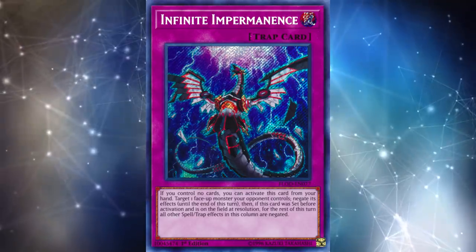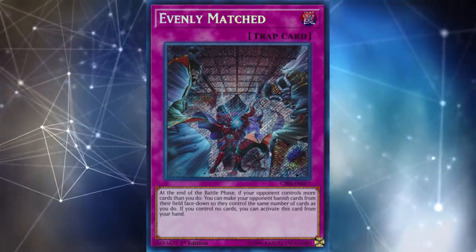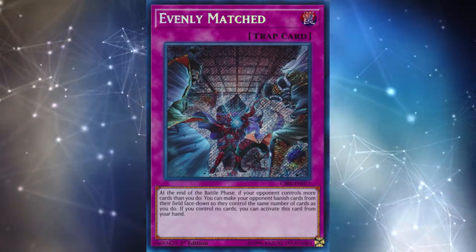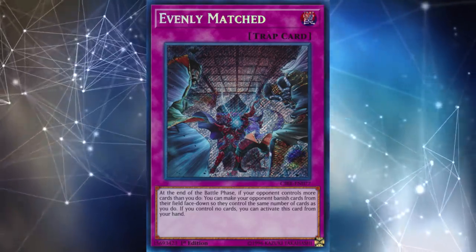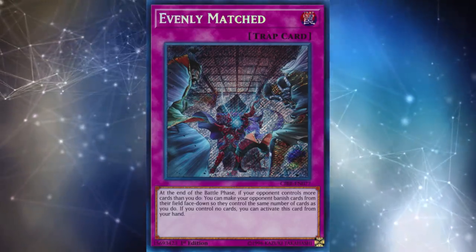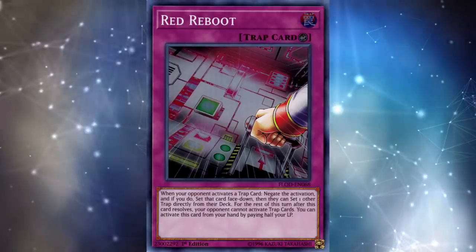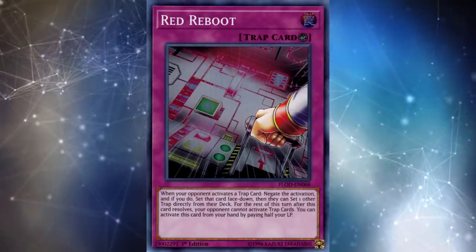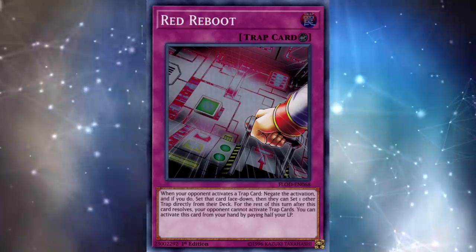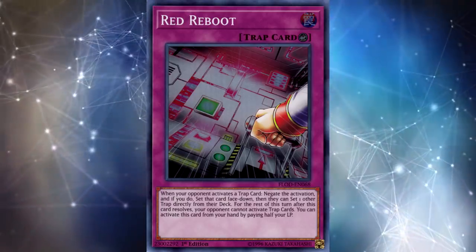Cards like Evenly Matched, Red Reboot, and Infinite Impermanence can all be activated from your hand. Evenly Matched was the first one like this, and they put a lot of restrictions on it — you can only activate it at the end of the battle phase, so going second, you're skipping your entire main phase one and battle phase just to clear your opponent's board. Red Reboot, on the other hand, has almost no restrictions — you can activate it no matter how many cards you have on the board or which phase you're in. Even Infinite Impermanence restricts you if you have any cards on your field, which makes it a lot more fair.